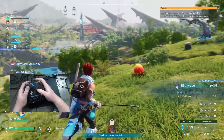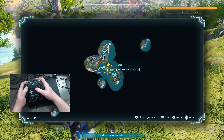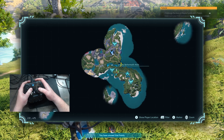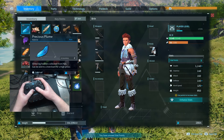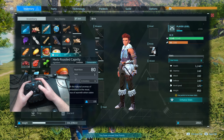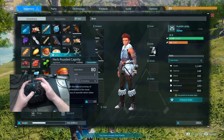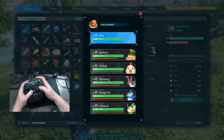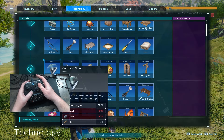A few other controls as you explore: pressing the Select or Back button will bring up your map so you can see how far you've explored, or pressing the Start button will bring up your inventory, party, technology menus, and your pal deck. One of the things I've seen my kids struggle with is how to use items and eat food, since this is a survival RPG. If you hover over items, you can press Y to use any of them and feed yourself that way.